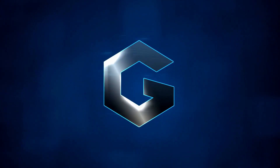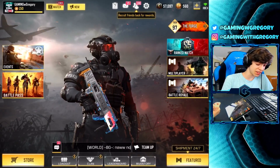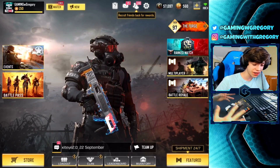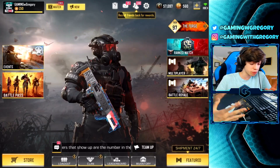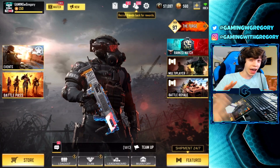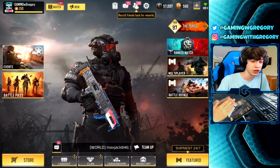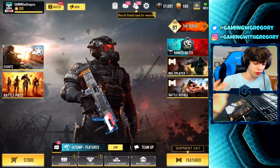Okay, listen up — Call of Duty Mobile may have made a pretty big mistake. Gunsmith is pretty broken; I think that's pretty clear by now. We've seen some videos, we've seen some clips, and we've got more of them in today's video. The Cordite is a pretty strong weapon known for good hipfire, and with the right attachments in Gunsmith it's even stronger, letting you play an entire game without scoping in at all. This is going to be the first video in a series I'm calling Breaking Gunsmith.